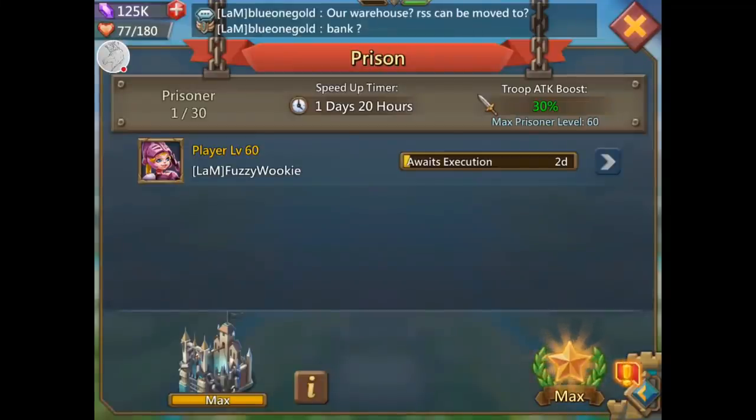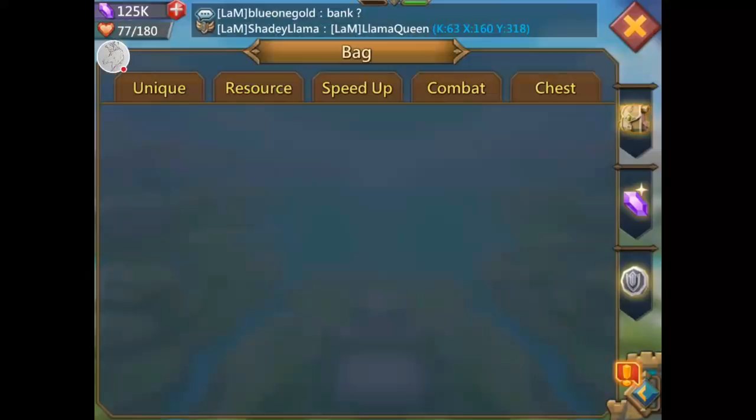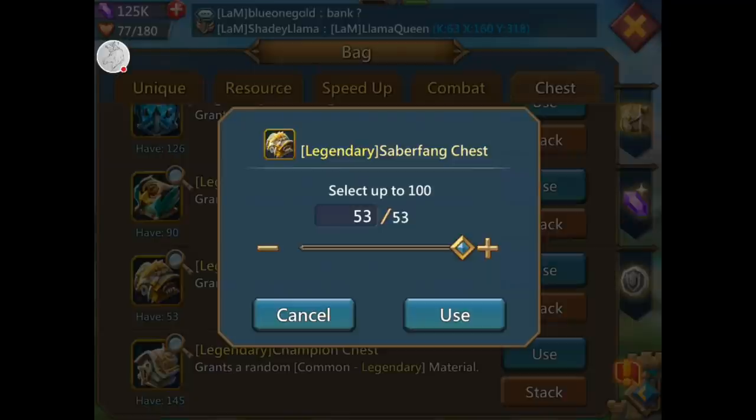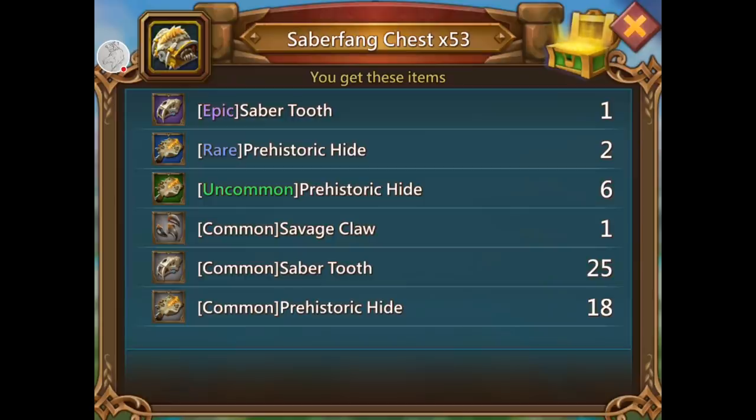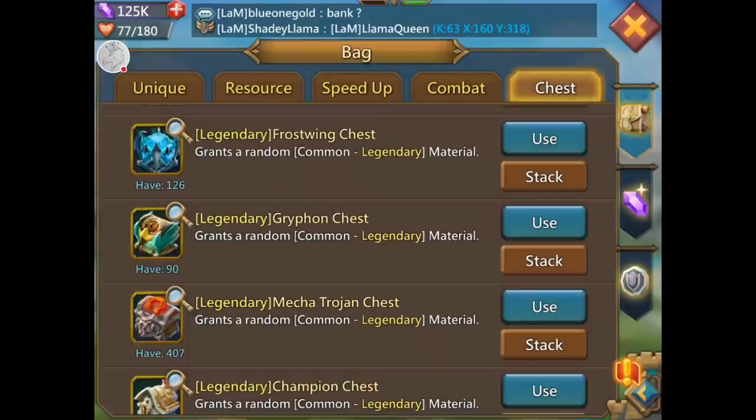Fuzzy Wookie — why do I have my own leader? If you don't know I'm not telling you here. Saber fang — nope, poop. Let's do the griffon because I don't need any of it.